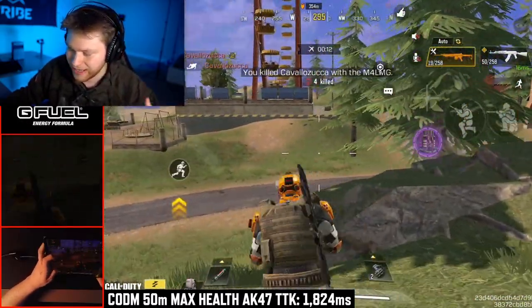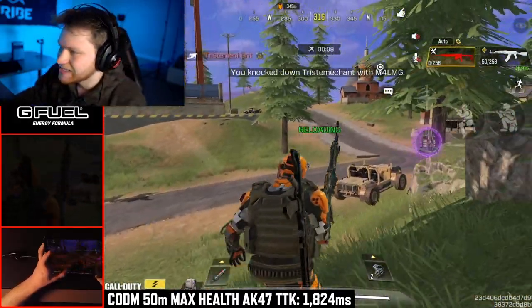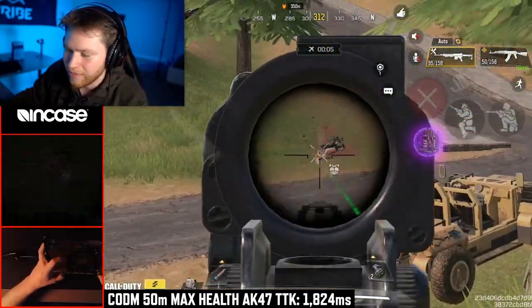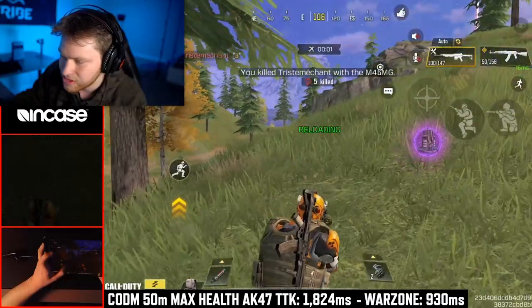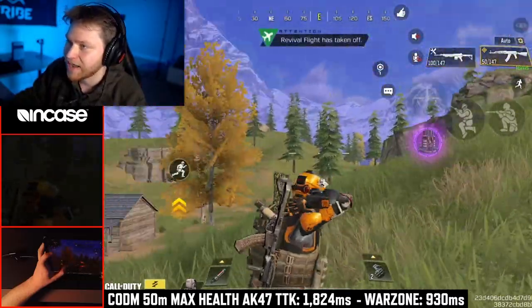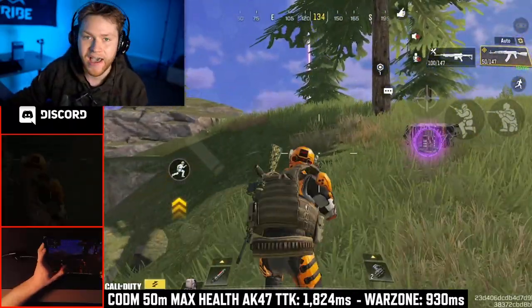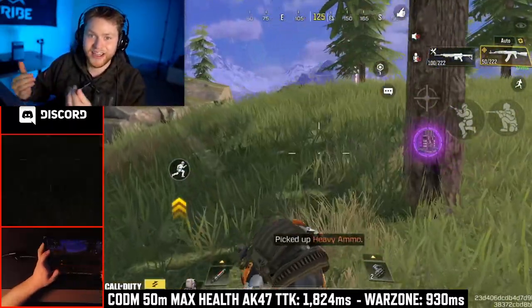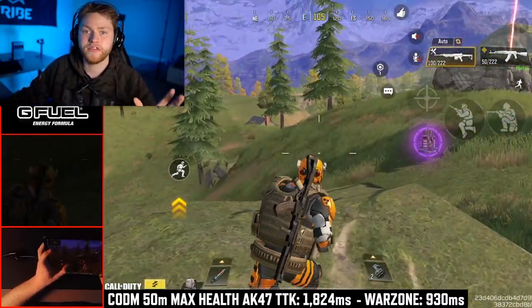That's 1.8 seconds to kill someone at 50 meters if you hit every single shot and they have adrenaline and level 3 armor, which is the max HP. Now the AK in Warzone would have a time to kill at 50 meters of 0.93 seconds — almost exactly half the time it would take to kill someone in the CoD Mobile BR. The time to kill in CoD Mobile BR is about twice as slow as Warzone.